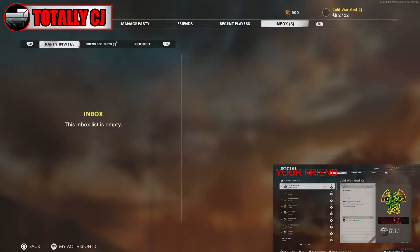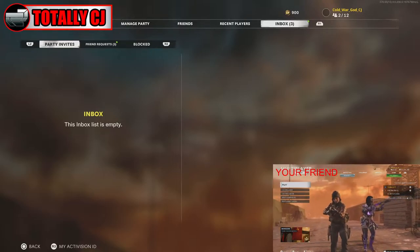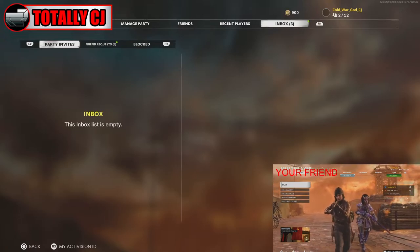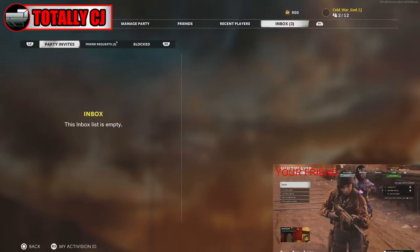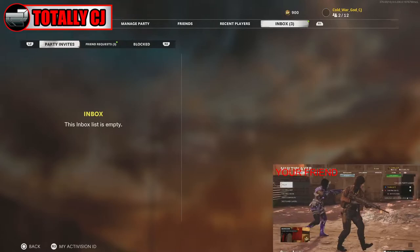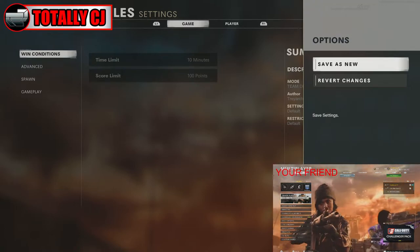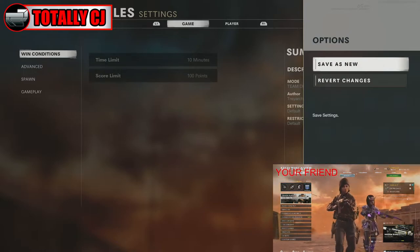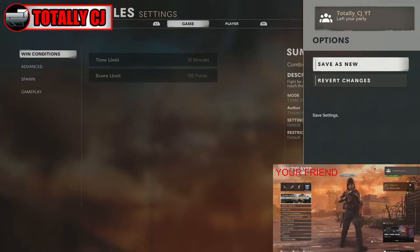If you're on that screen, you have done it right — but don't get too excited yet, there are still more steps. You should be in your friend's session at this stage. On the top where your name usually would be, it'll say two out of twelve. If it says two out of twelve, you are in your friend's session. Now tell your friend to press circle and bring the party — the inbox will go away completely. Then your friend is going to click circle and leave alone.